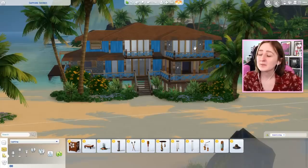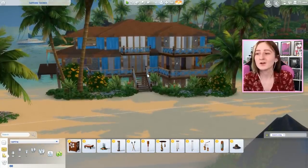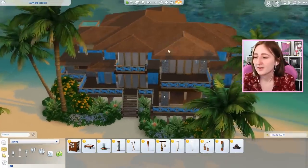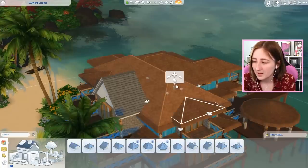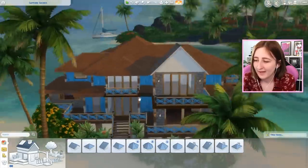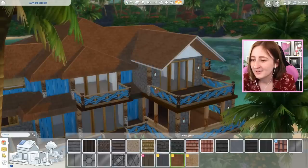Hi everybody, it's Kayla and welcome back to another episode of let's make drastic changes to a thing I've already spent way too much time on today. I want to change the roof a bunch again — I know, I'm sorry. I just feel like it needs to be different, so I'm going to make it different. Step one, I think I'll raise each of these roofs up, and then I want to do something interesting with it.